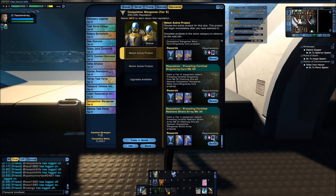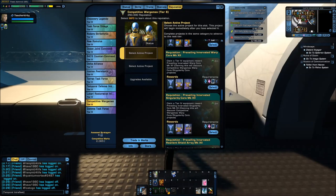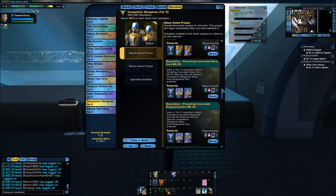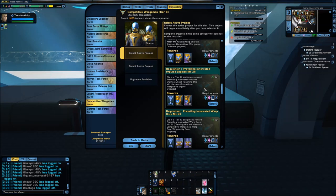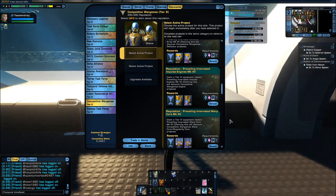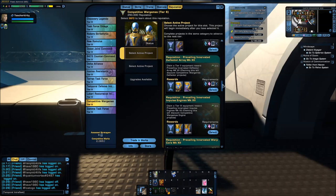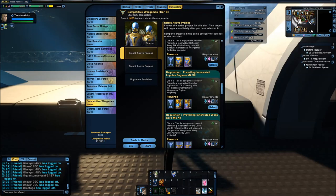All three sets can be mixed and matched — you might use the Innervated Engines with the Bolstered Deflector and the Fortified Shield, for example. What matters for set completion is that the pieces are all Prevailing, not the second word. Generally, the DPS community recommends the Innervated Impulse Engines as the competitive engine of choice.